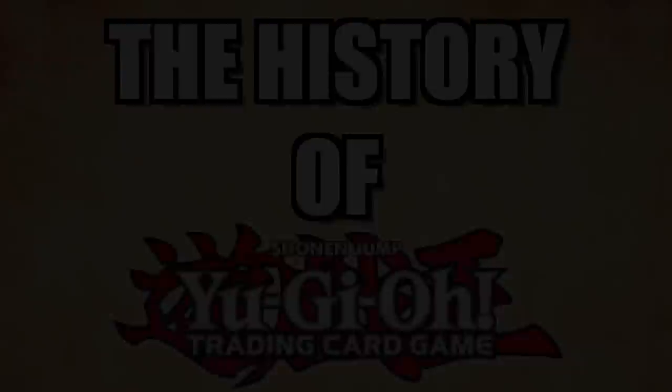While Inzektor, Wind-Up, Dino Rabbit, Chaos Dragons, Dark World, and Hero continue to dominate the format, a new contender would take flight in an attempt to break the established meta. In this series, both MBT and myself will be traversing the sands of Yu-Gi-Oh!'s history. Each episode will take a deep dive into Yu-Gi-Oh!'s past formats and unlock new strategies as new sets become available. Strap yourselves in because anything is possible. Welcome to the History of Yu-Gi-Oh!